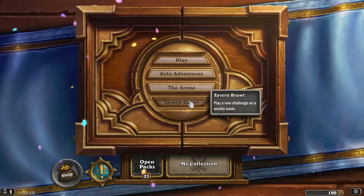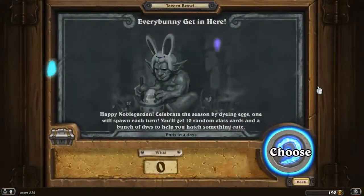Greetings everyone, XanRath here, welcome back to Maharsan, another week on the Tavern Brawl. This week: 'Everybody get in here.' Happy Noble Gardens — celebrate the season by dying eggs. Eggs will almost spawn each turn, you'll get 10 random class cards, and a bunch of dyes to help you hatch something cute.